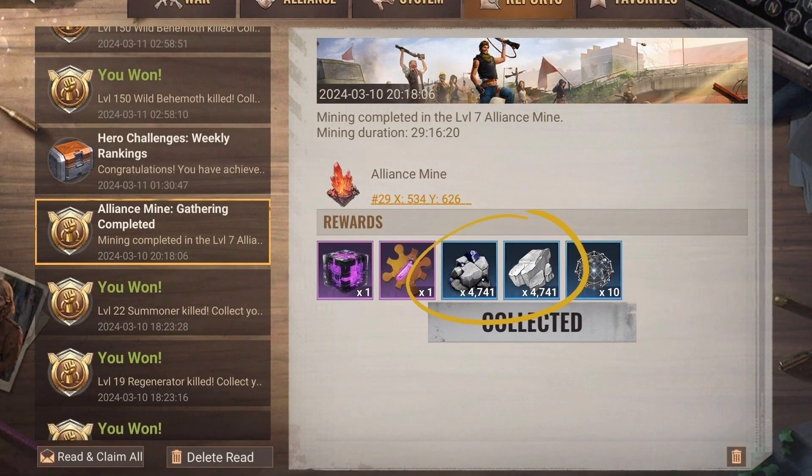As soon as the gathering in the Alliance Mine is over, you will receive a system mail with the proceeds. As you can see, you collect both materials for the Frontier Outpost at once. Depending on your progress in the exploration project, you also have at least one march more to gather materials for Tempest Arms in the normal crystal mines.